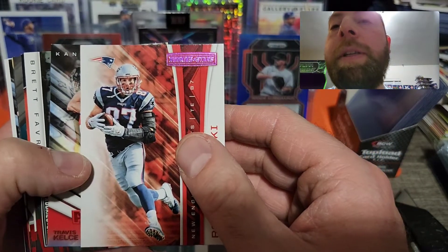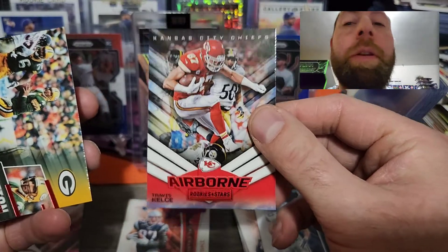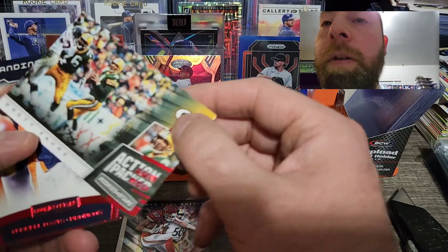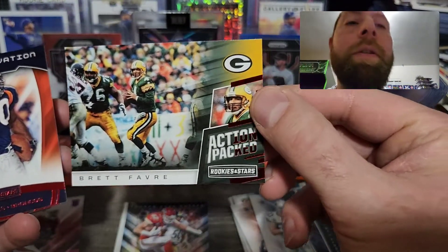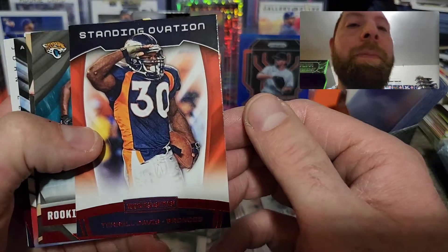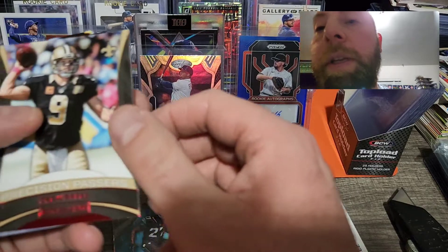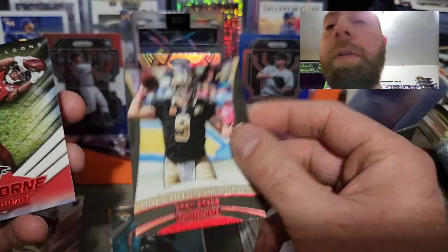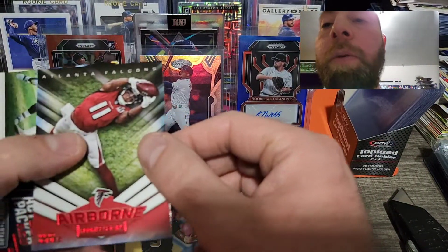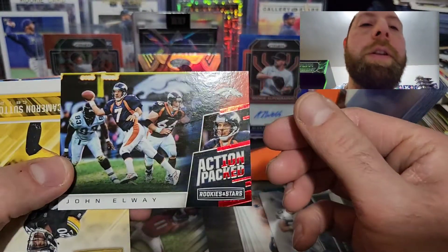We have a Jay Cutler purple — we'll put that in the hit pile. We also got a Rob Gronkowski purple, which is pretty cool. We did get an airborne of Travis Kelce, which is cool. We got a Brett Favre action packed with the red foil — that's very cool. We did get a Terrell Davis standing ovation, and a rookie rush of Leonard Fournette. Also a precision passers Drew Brees, an airborne Julio Jones, and an action packed of John Elway. I'm a Broncos fan, so that's a nice pickup for my PC.